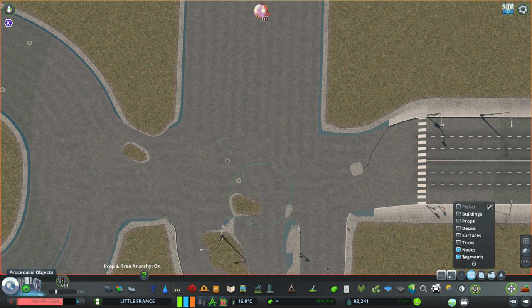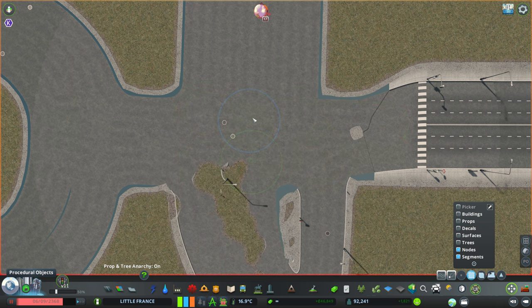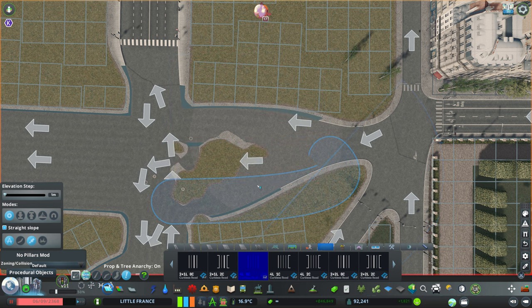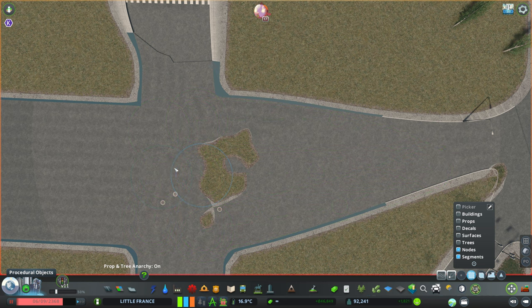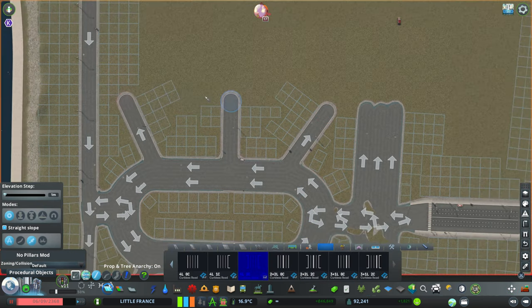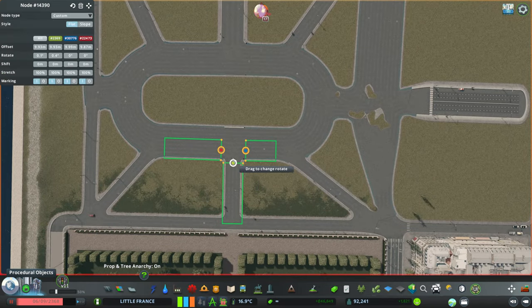I found a fix. The fix is called Curb Height Adjuster. As soon as I got this mod — it was created by Chameleon and Algernon — everything is now being fixed in that intersection, and probably many other intersections in Little France. Amazing.